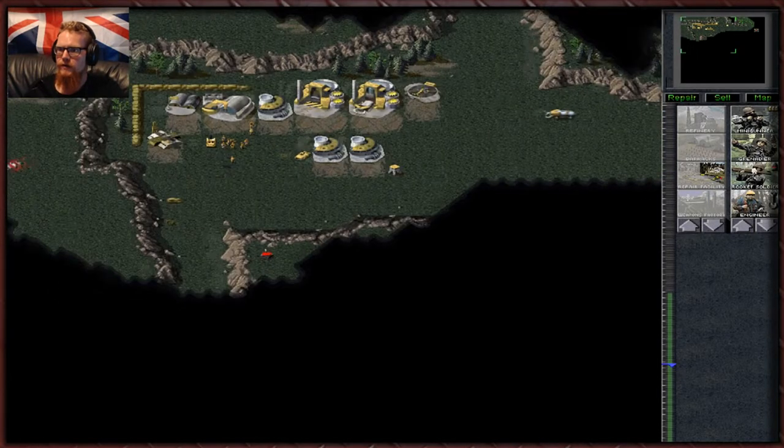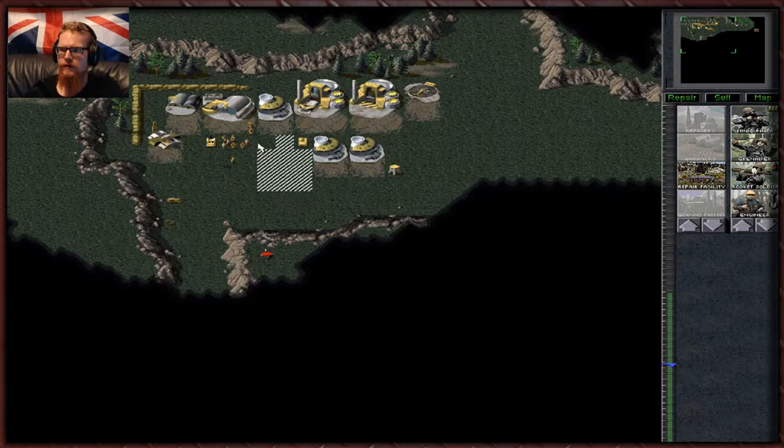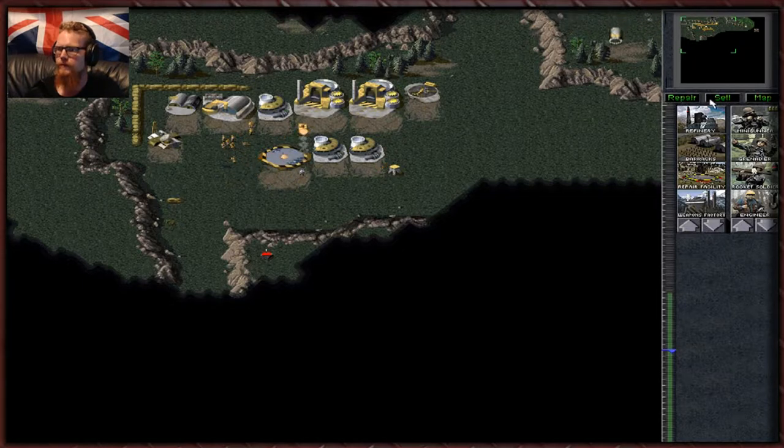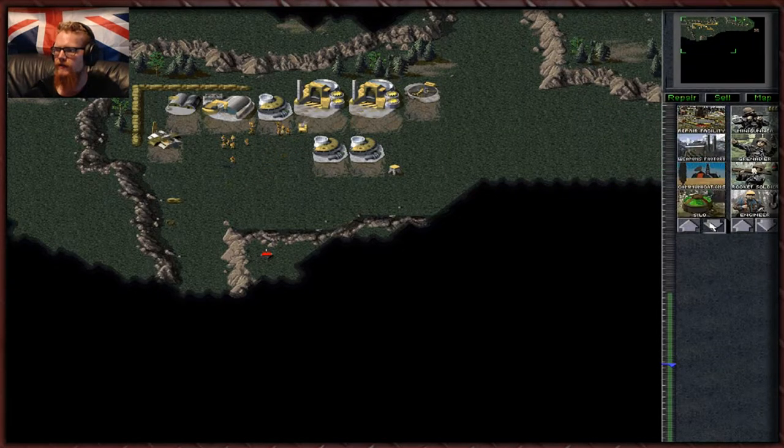Orca 1, ready to go. Orca 1, ready to rock. We certainly need this repair bay going. We also need a weapons factory. We need a turret here, really badly. Everywhere we go it's going to be no good. We really are kind of screwed with the placement of that turret. Before we do anything, we really need to get rid of that turret.